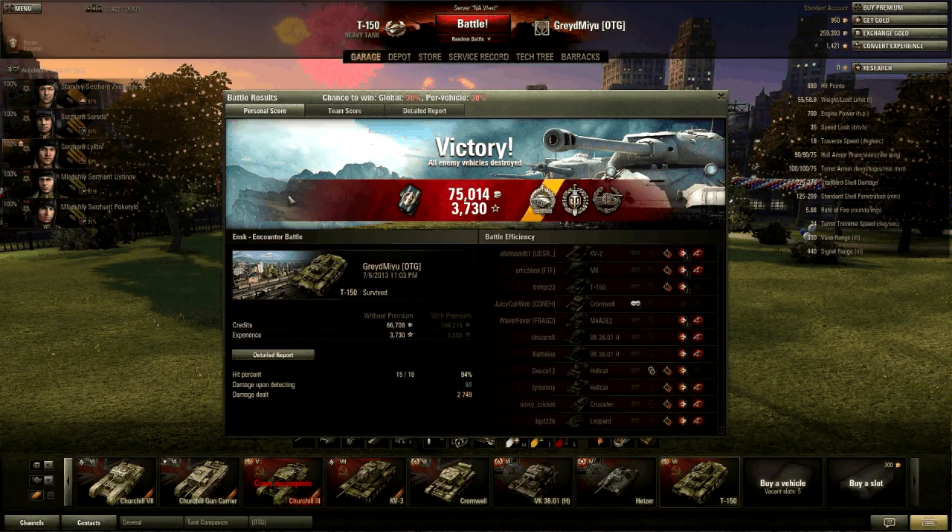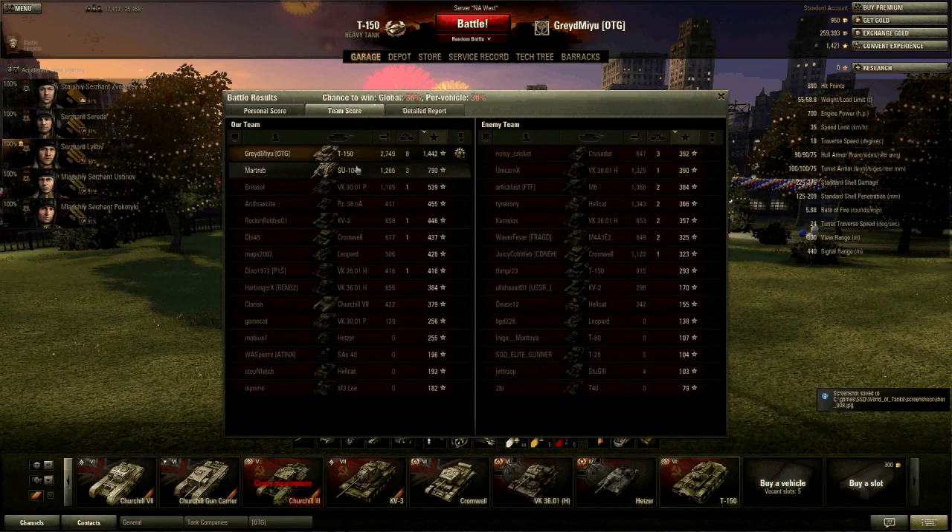Here are the post-game stats. First off, look at that — the Radley Walters, first time I've ever gotten it. I'm so happy to get that medal. Lots of damage, lots of kills. 75,000 coin, bolstered by the fact that it's the event weekend — tier sixes get doubled this weekend, and the top damage dealer gets a little bit extra. That 3,700 XP is also bolstered by the event. Total damage 2,749 with eight kills for a baseline XP of 1,442.